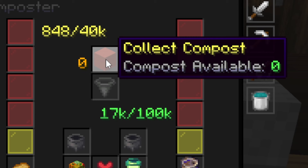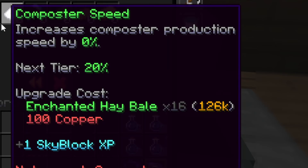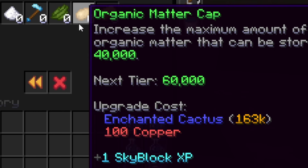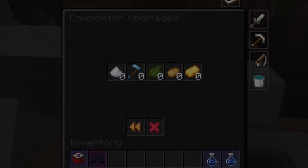The middle of the composter is where you can collect compost stored in the machine, and directly under is the composter upgrades menu. There are five different upgrades for the composter. Composter speed decreases the time it takes to generate compost by 20% per tier. Multi-drop increases the chance to produce an extra compost by 3% per tier. Fuel cap increases how much fuel the composter can hold by 30,000 per tier. Organic matter cap increases how many crops the composter can hold by 20,000 organic matter per tier. And cost reduction reduces the amount of organic matter and fuel needed to generate a compost by 1% per tier. These upgrades cost a large amount of copper and crops, with each upgrade requiring a different type of crop.